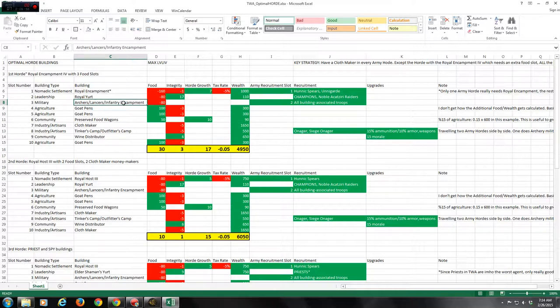For the first horde — archers — two goat pens provides enough upfront food, so you don't need three agriculture slots. You only need three agriculture if you want to go to Royal Encampment level 4. For Royal Host 3 you only need two agriculture. That extra agriculture slot kills your income, and for just one extra unit it's not really worthwhile. For most cases, Royal Host 3 is as high as you should go.